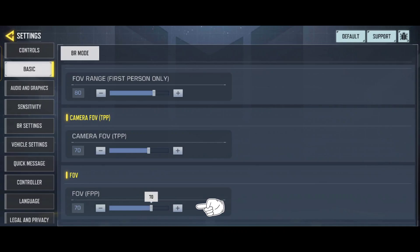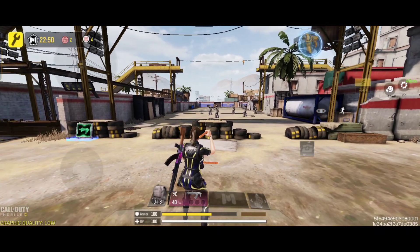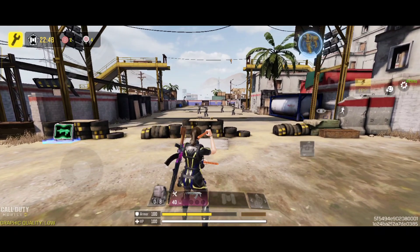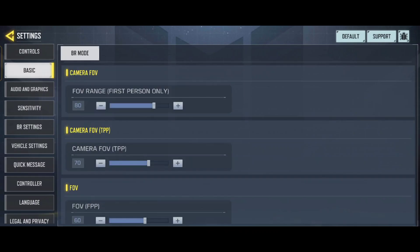The FOV setting depends upon your device. If you are using a high-end device, then set the value between 70 to 75. If you set a high value you will get a wide angle, which will help you in close range combat. But if you have a low-end device, then set the FOV value to 60 to 65 - it takes less time to render and helps fix game lag too.